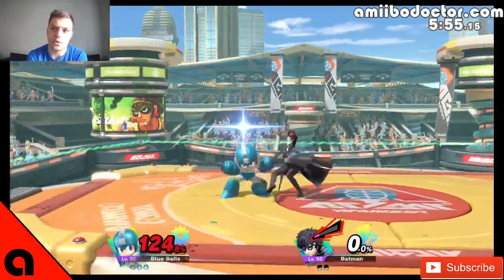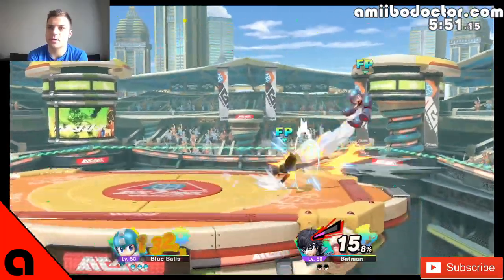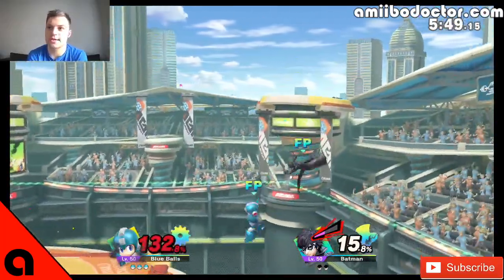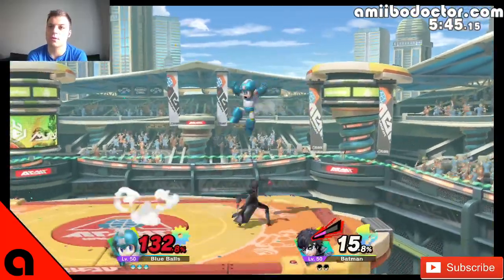I probably should have picked a better amiibo opponent, because he doesn't use a lot of down special it seems. But previously, Joker could use Arsene down special to reflect — he was one of the only amiibo that had knowledge of a reflector.